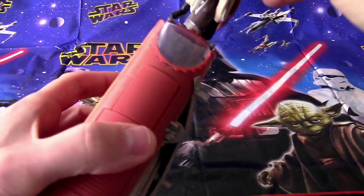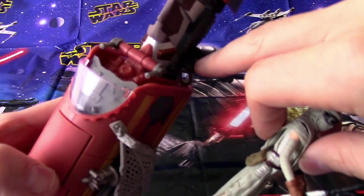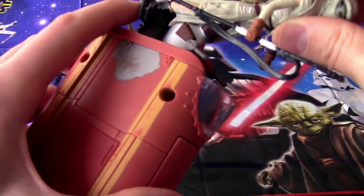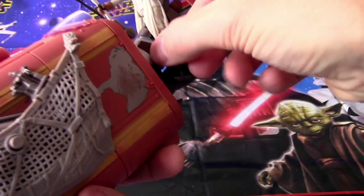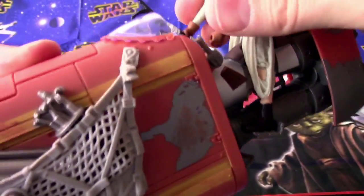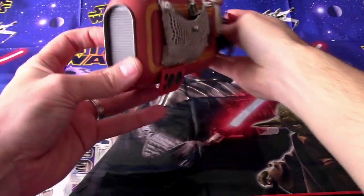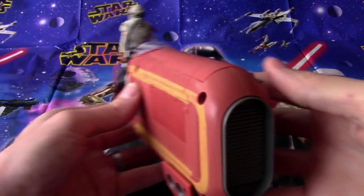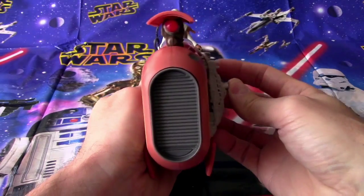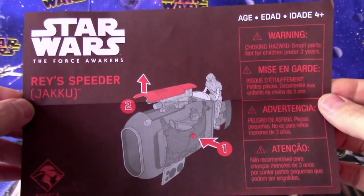Let's put her on it. You can see she's got little holes in her boots so she can stick into the little stirrups — her feet placement there. There we go, this one goes in here too. Cool. Driving fast — she's hovering, she's going to shoot. That's terrific!